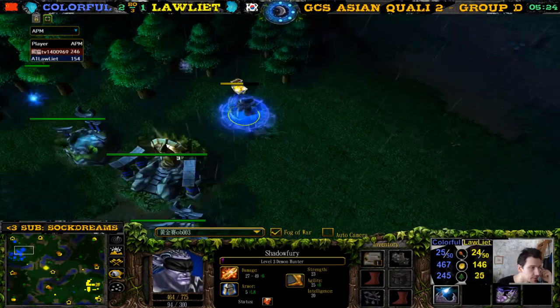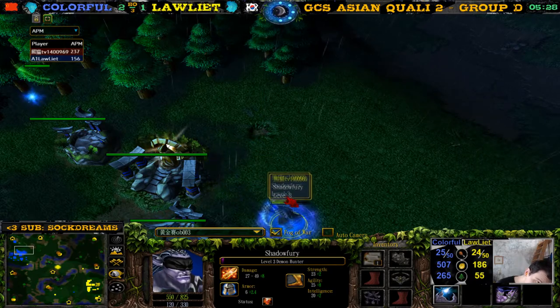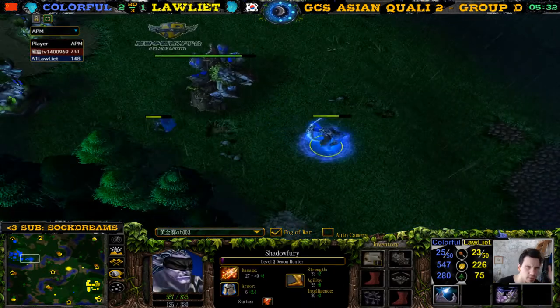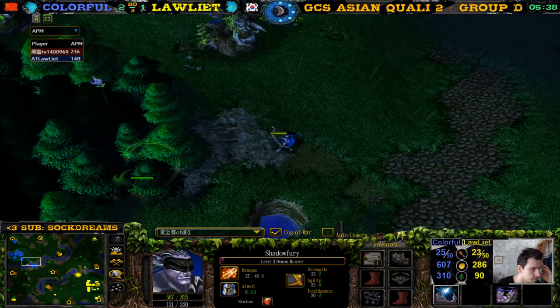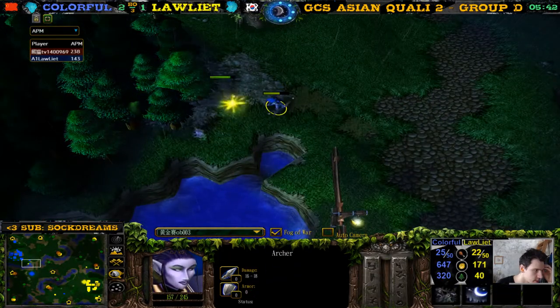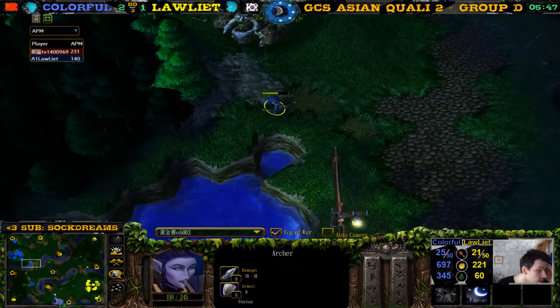This is the first map in the second best-of-three in the losers bracket finals. The winner of this will qualify — the loser will qualify for the next round, for the playoffs. The archer just shoots a few arrows there. See, the Ancient of War gets attacking and he gets a kill. There was nothing — detonate didn't look like it did anything.